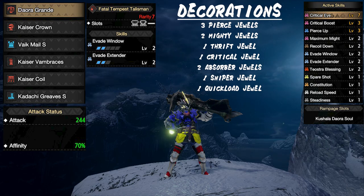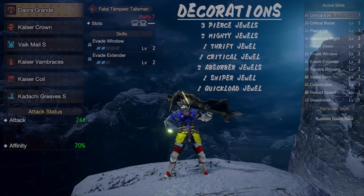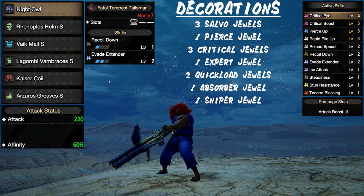Next we have our heavy bow gun set. Personally, when it comes to bow guns I lean towards pierce ammo as I find it very satisfying to use and slightly more fun compared to a sticky ammo setup, even though sticky ammo may be the better option. For this set we are utilizing the deora grande, which is probably the best pierce heavy bow gun. This set has great damage output and we're usually at 100% crit as long as we're constantly hitting the monster, thanks to the rampage skill. I'm also benefiting from a great talisman that gives me evasion skills to improve survivability. Overall, this is a great heavy bow gun set.